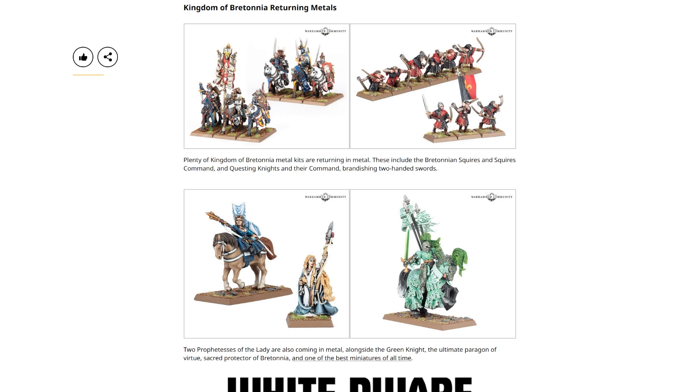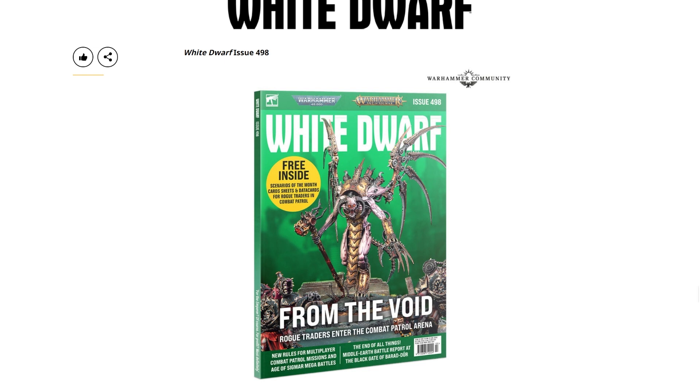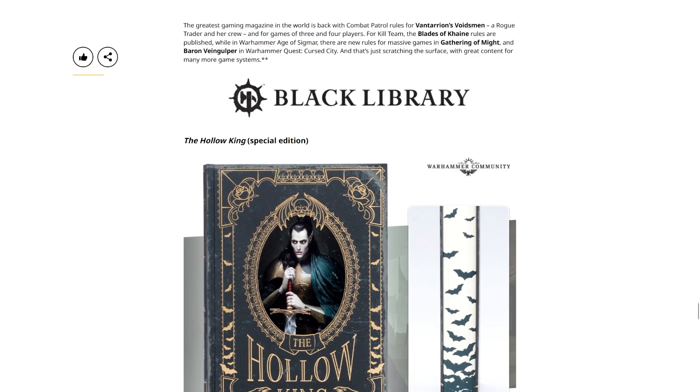But that's a chat for another day. Followed up by White Dwarf Issue 498. The greatest gaming magazine in the world is back with combat patrol rules for Vashtorr's Voidsmen — a Rogue Trader and her crew — and rules for three- and four-player games of Kill Team. Blades of Khaine rules are published, while in Warhammer Age of Sigmar there are new rules for massive games in Gathering of Might, and Baron Weingulper in Warhammer Quest: Cursed City. That's just scratching the surface with great content for many more game systems.